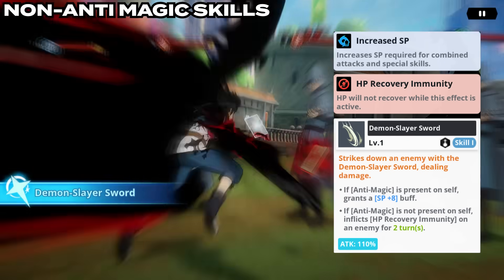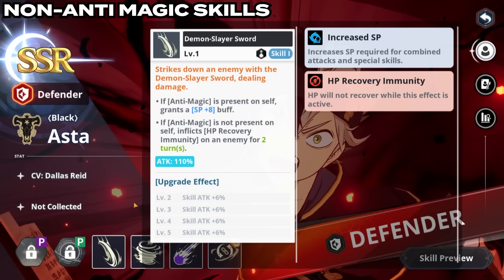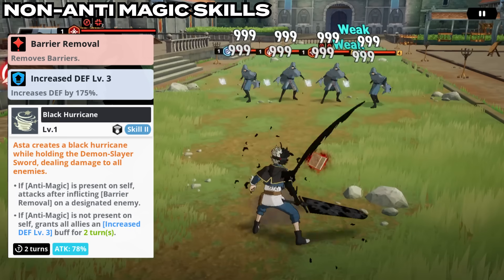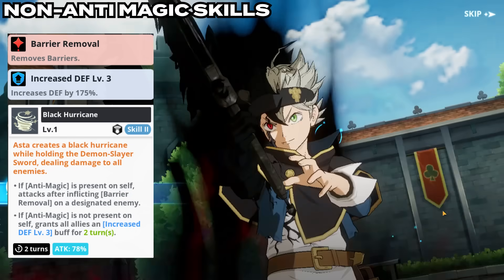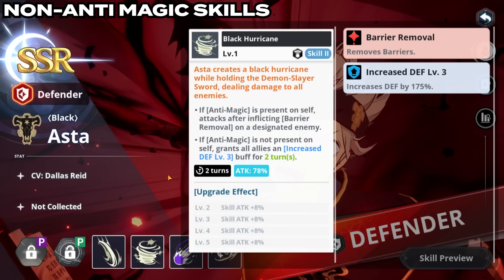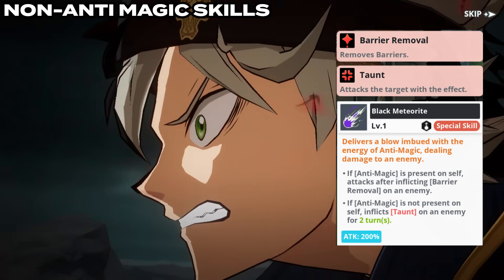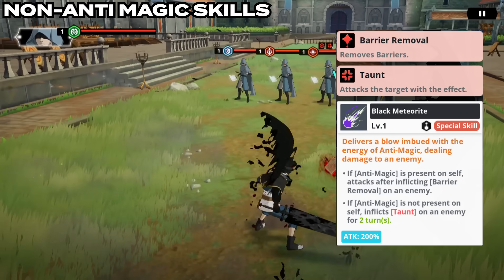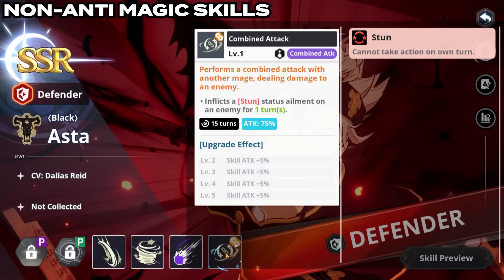HP recovery immunity is not insane by itself, but over time — especially as we get more Mimosas — it is going to stop those heals from going in. Skill 2 is going to be insane: it applies Level 3 increased defense to the whole team. If you get this off before the anti-magic procs, that is going to be crazy because you're increasing your defense by almost 200% for the whole team. His ultimate is a two-turn taunt — which might not seem too crazy but is one of the best skills he could apply, because being taunted for two turns is very strong. If you put this on a buffer it could be very good.